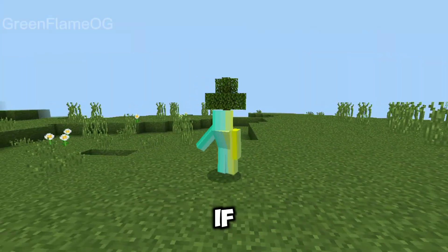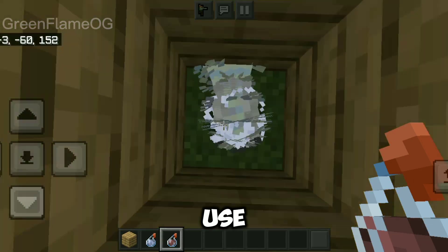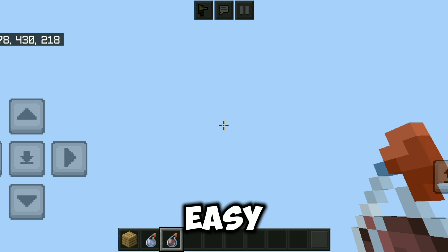But it doesn't end here. If you put 20 silverfish in a closed area and use the wind charge potion on the silverfish, then use an instant damage potion, you can launch yourself upwards up to 500 blocks, which might be the best and easy launcher.